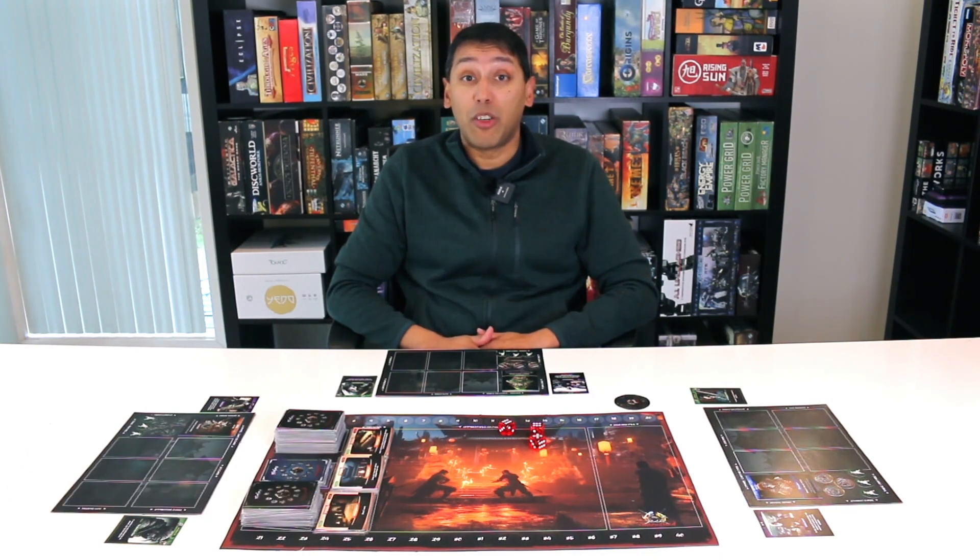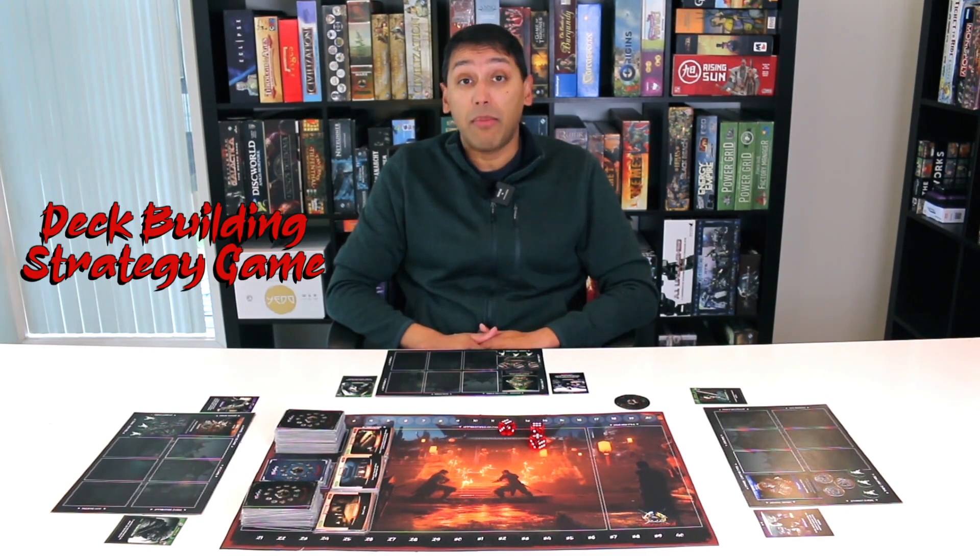Hello everyone, Elton from Gaia Games. Welcome to How to Play Ninjas Unleashed. I'm very excited to bring this board game to you. We know it's going to bring you lots of fun. This is a deck building strategy game suited for two to six players, best played with four players, and the game can take on average about 90 minutes.